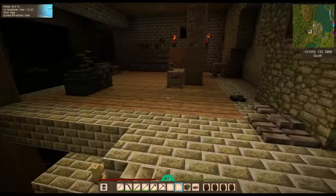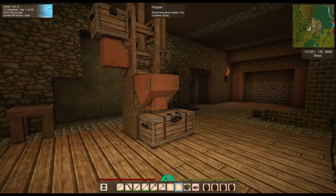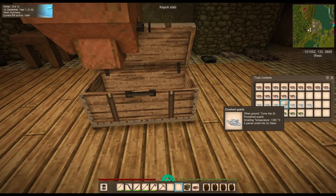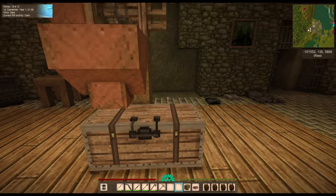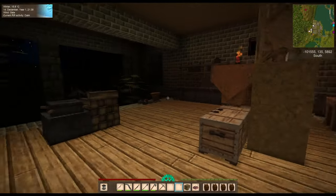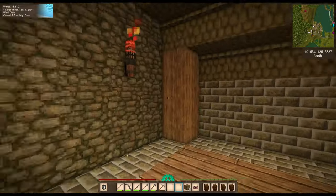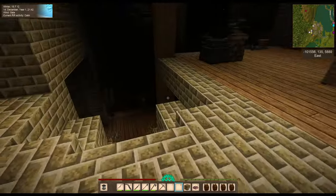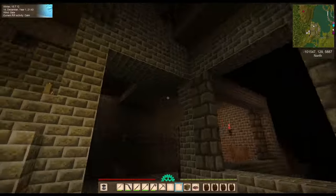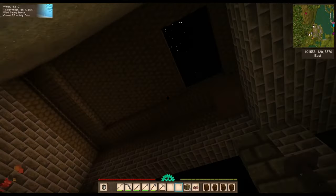I added a storage area over here. I'm at the forge and the pulverizer — which is going to move. Look at all of this, look at the beauty — steel, baby! I'm planning a fireplace along this edge, which makes more sense. I needed to add a little storage area where I could put better crates full of ores.